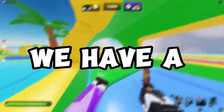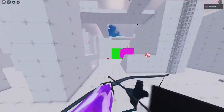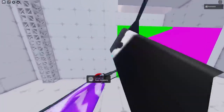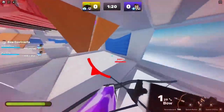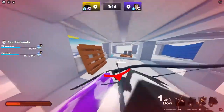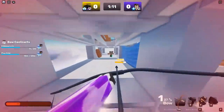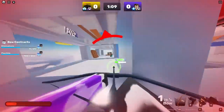For tip number 11, this is for all the bow mains. Make sure to combine the fists with the bow to get a triple jump. The fists already give you a double jump, but if you combine them with the bow you can get a cool triple jump, which makes your movement unexpected and lets you hit cool clips.